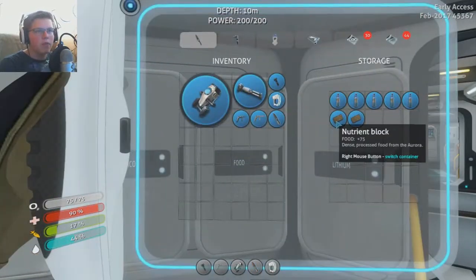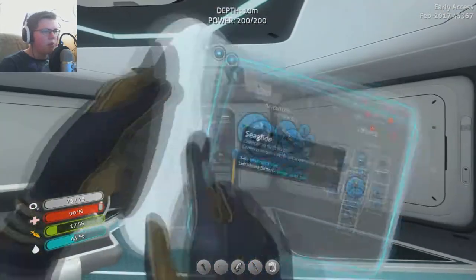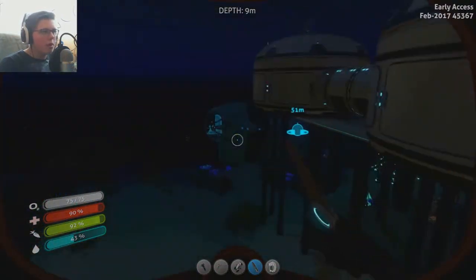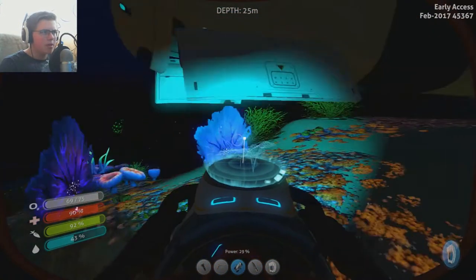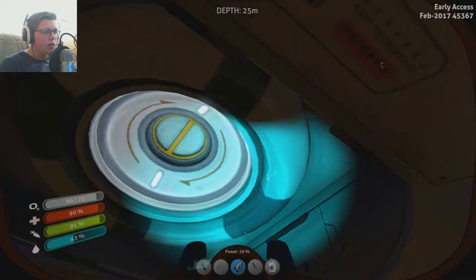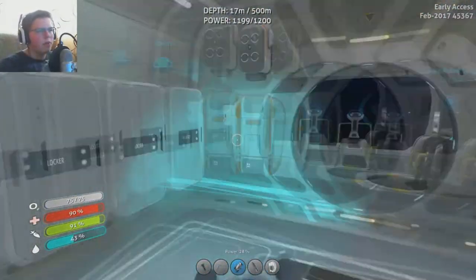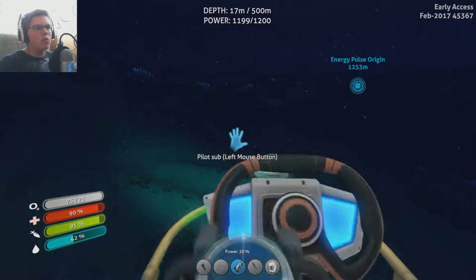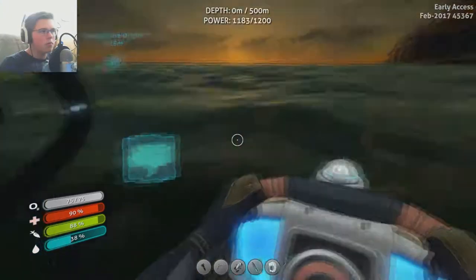So I think the first step is to get the Aluminum Oxide Crystals, and we can get those with the Cyclops. What kind of supplies do I have? I already have some supplies inside the Cyclops, so I think we're pretty much good. I'm just going to grab the Cyclops and we're going to head out and try to look for those Aluminum Oxide Crystals. I'm having a little bit of lag here.